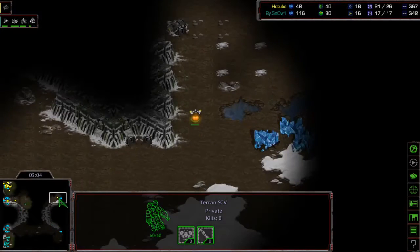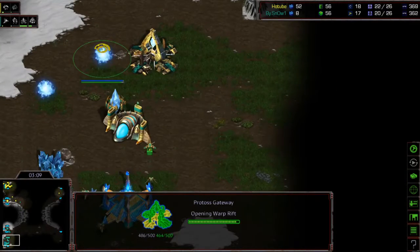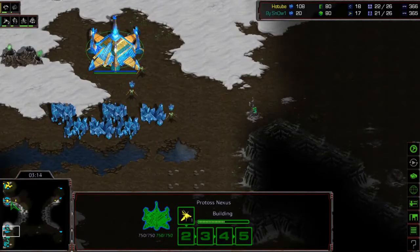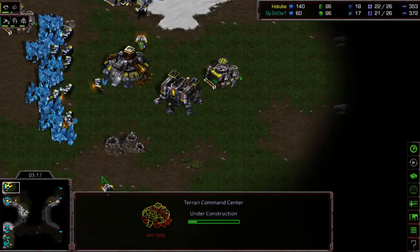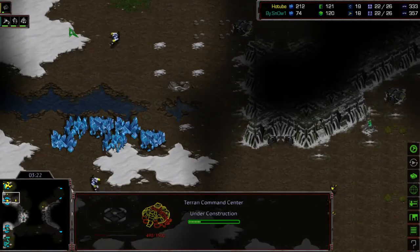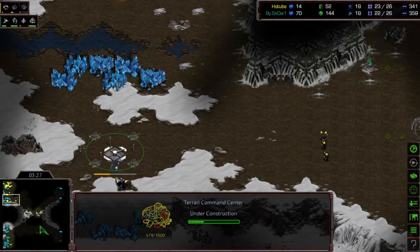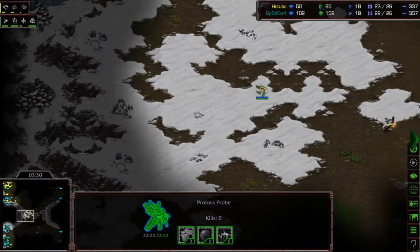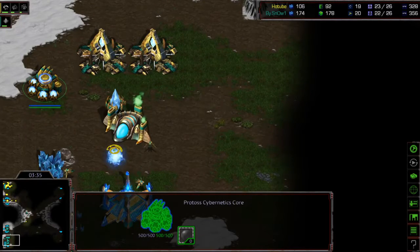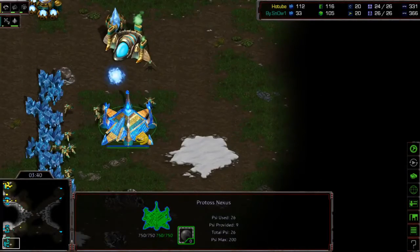Basically two follow-ups to 12 Nexus — one gateway or two. The two gateway is safer, but Snow is going to have to cut probes. The fact that he's getting up that second Nexus really fast will make up for the early probe cuts. Light is going to scout Snow last. That probe trick really threw Light off. Light has made a Cybernetics Core, and his command center has a very delayed gas.